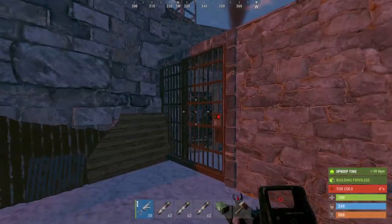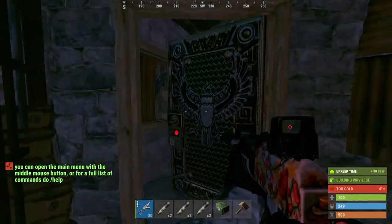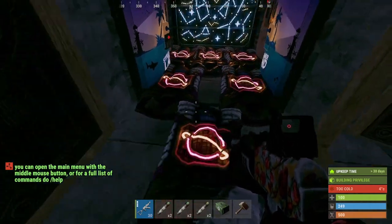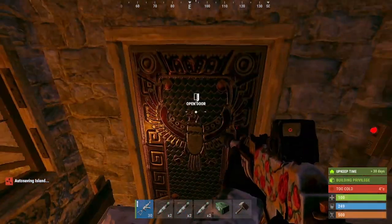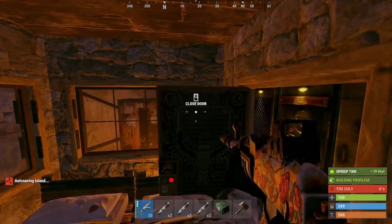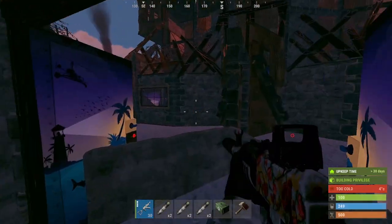If you build in the snow, opening up the front gate you're greeted with 2 shotgun traps leading you into the gatehouse. The gatehouse has a 6 sleeping bag and 2 bed placement, your TC, and a locker room for additional respawns and compound defense. You can always put your tommy kits in there just in case.